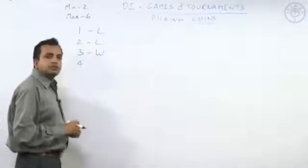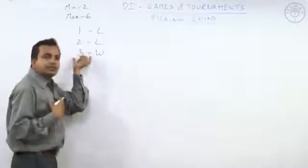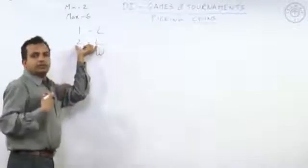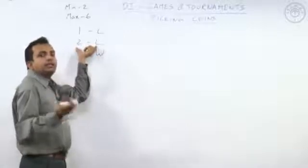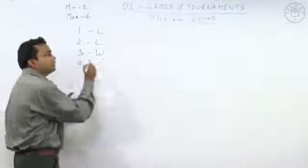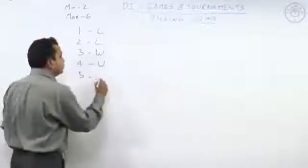If I get the table with four coins, I do the same — pick up two coins and make it a losing scenario. If I get five coins, I pick three or four coins and give a losing table to my opponent, so I win. Six coins — I pick four or five coins and win. Seven coins — I can pick a maximum of six, so I pick six or five coins and make it a losing table. Eight coins — I can pick six coins and still make it a losing table.